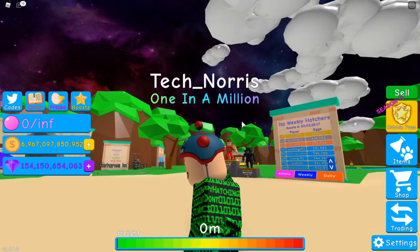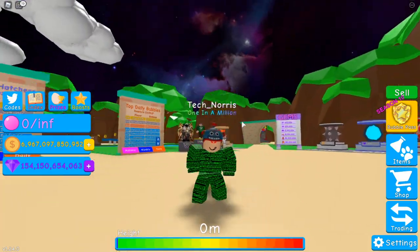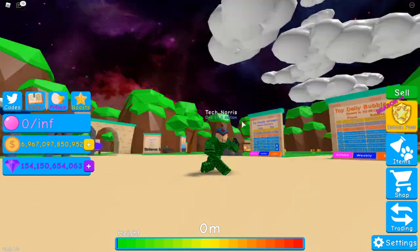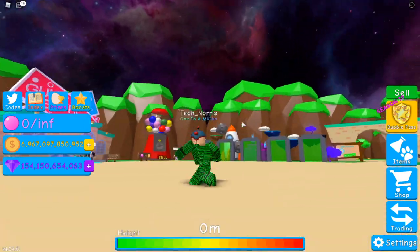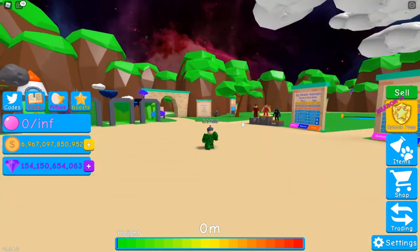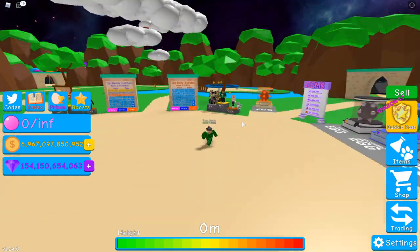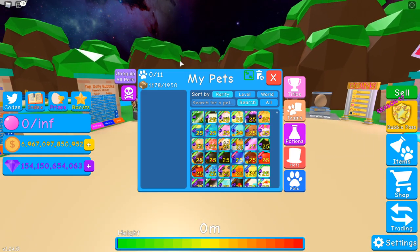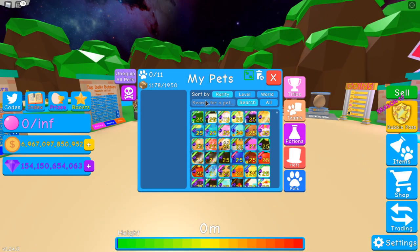Hello everyone! So if you haven't noticed yet, my game is glitched and the event sky is sitting in my spawn world. It looks really, really cool — unless everyone's game is loaded like this today, but I'm pretty sure mine just glitched. But if you're reading the description, you know why you are here and it is to see me make another shiny.